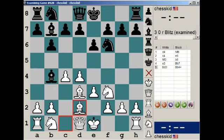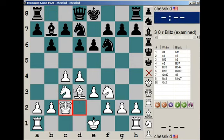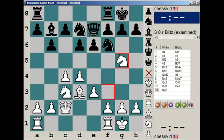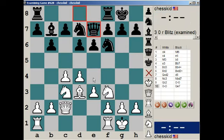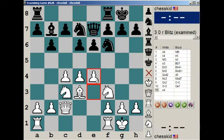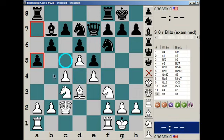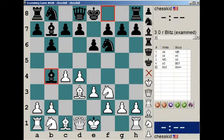If Bishop D2, it's fine, but you really can't do anything about it because after Bishop takes, Queen takes, D6, Knight C3, Knight B7, Queen C2, castle, castle, Rook D1, Queen E7, Knight G5, H6, Knight G4, C5 — and black is fine here. And of course if E4 here, then the thematic response is E5, and then if D5, then A5 is securing this outpost so that you can't play B4. So this is all normal stuff, but this is harmless for black.